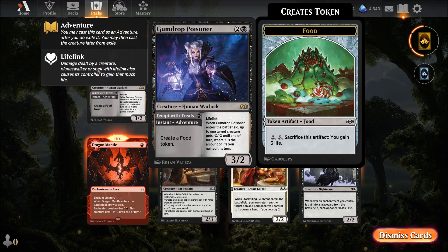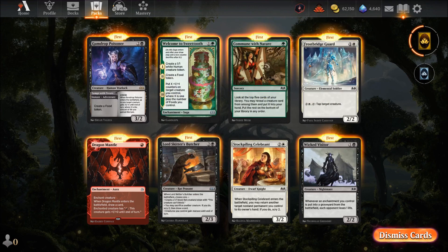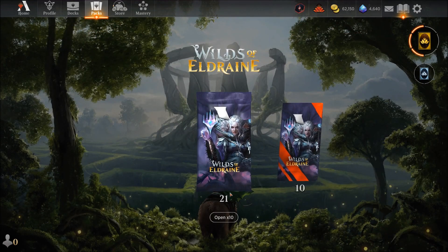Gumdrop Poisoner — three mana for a three-two with lifelink. When it enters, create a food token — not bad. Whenever Gumdrop Poisoner enters the battlefield, up to one target creature gets minus X minus X until end of turn where X is the amount of life you've gained this turn. Play a couple of them, get some lifelink triggers, then throw it down — someone's going to get weakened. Has potential, just needs to be jury-rigged properly.